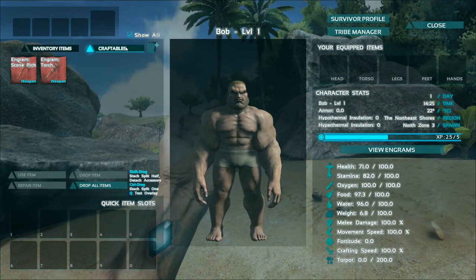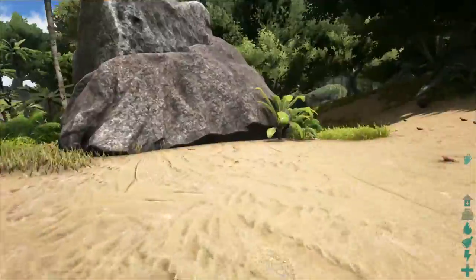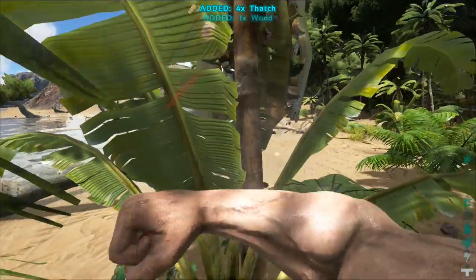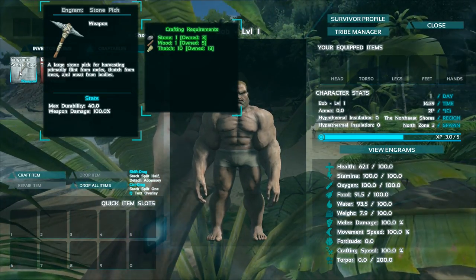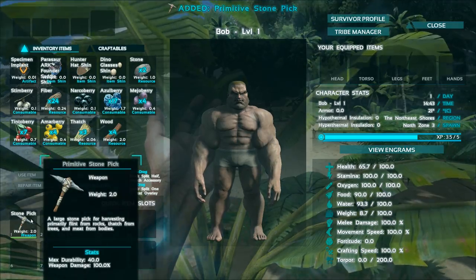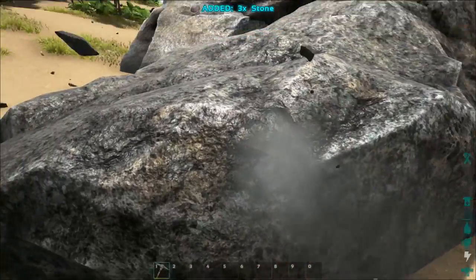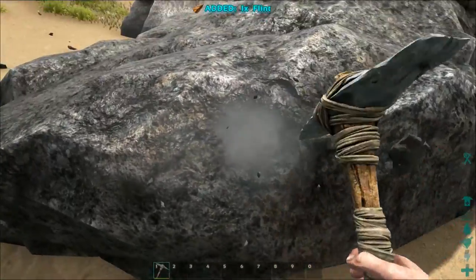We go back into here. Under craftables we can do this. We need thatch — we need one more thatch. Were we getting that from the trees? I think we need to punch more trees. Let's do this little smaller one. There's one wood, one thatch, three thatch, four thatch. So we should have enough stuff here to make our first item. Yeah, this is going to be a stone pick. Let's go ahead and craft the item. That sticks it over here in our inventory when it's done. We'll equip that on our hot bar number one slot and equip it by hitting the number one key.